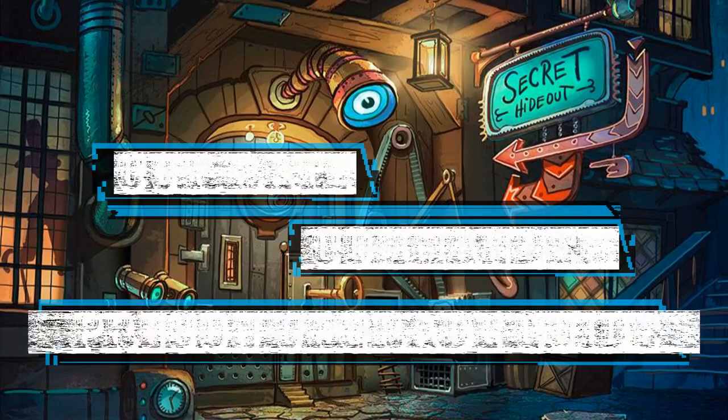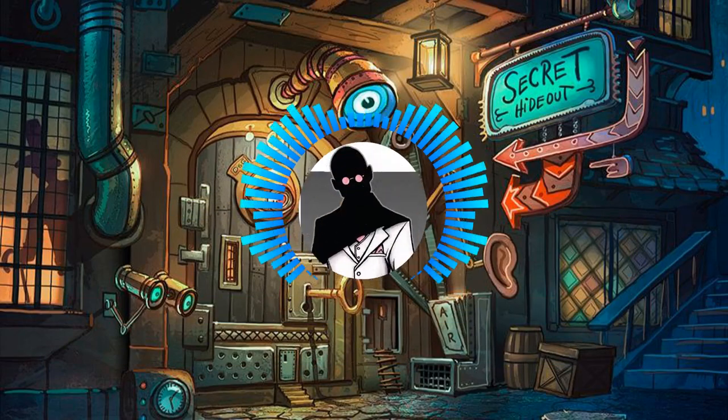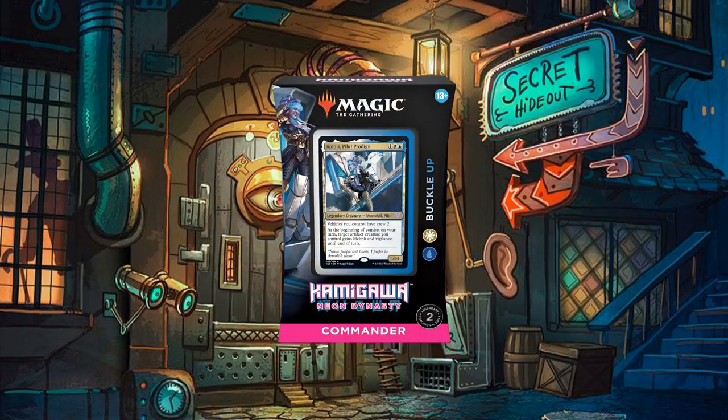Hello everyone and welcome to another Cut Rate Commander Precon Upgrade Guide, the series in which we take a look at precon decks and bring them up to cut rate standards. My name is Grazit and today we'll be looking at the Buckle Up Precon from Kamigawa Neon Dynasty, which we'll be bringing up from its $30 price point to the typical $65 of our Cut Rate Commander builds.